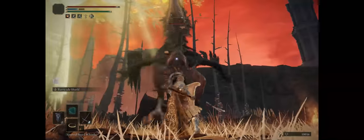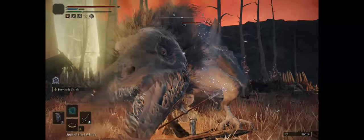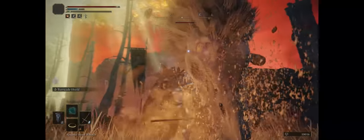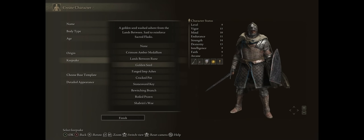First, by explaining how some of the mechanics behind shield blocking and also attacking while holding your shield work, and the starter class selection and keepsake too. As far as class, be sure to go with Vagabond — you'll have very solid stats overall, especially vigor, endurance, strength and dexterity, and you'll already start with a decent 100% physical negation shield. For keepsake, the golden seed as usual, for the extra flask charge during the early game, which is very helpful.